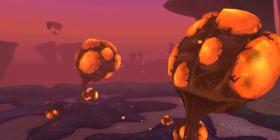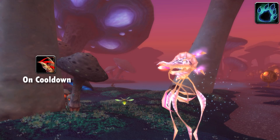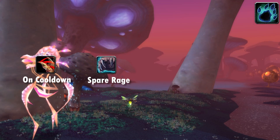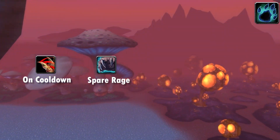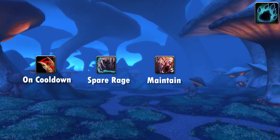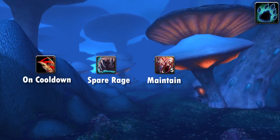For Bear gameplay, keep Mangle on cooldown as a priority. You can keep up debuffs like Demo Roar and Faerie Fire, but you'll often rely on a Warrior and Boomkin to provide stronger versions. Excess rage goes on Maul — use it almost as often as you can, but never delay Mangle. On single targets especially in earlier content, weave in and maintain five stacks of Lacerate. Lacerate isn't very good snap threat, so build them gradually between Mangles and Mauls then just refresh as needed.